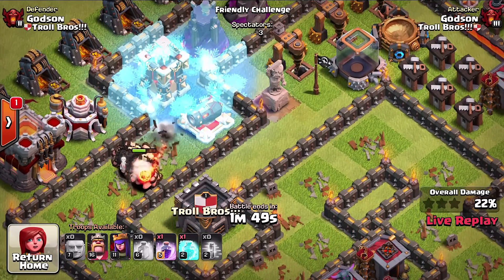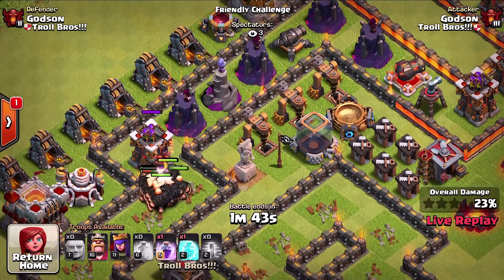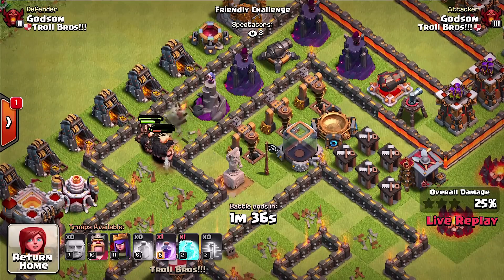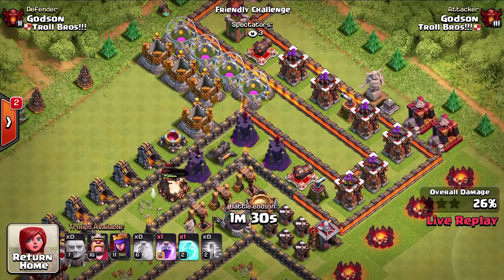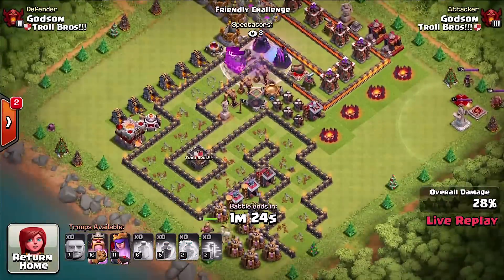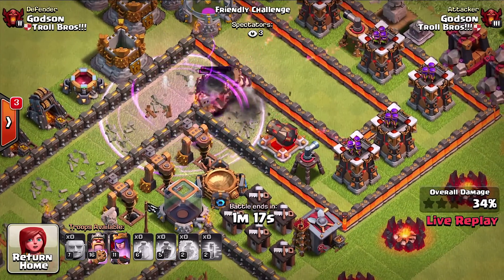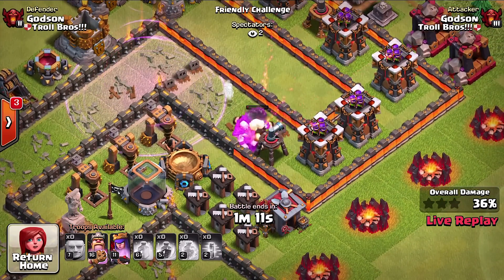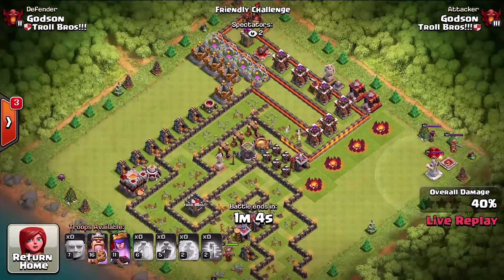These guys are getting mowed down now, those cannons are hurting - they got fireballs. He froze - you know what, that was a good spot. He only has one rage and a freeze spell left over - can he do it? This is actually the hard part because these wizards are doing splash damage like the cannons, so all of the giants are taking damage and he's got four left. I need to upgrade that wizard tower - haven't maxed out yet. I've still got walls to upgrade, a cannon, an archer tower, and a wizard tower - all the new stuff from the previous update, didn't upgrade it yet. Those arch towers are not having it. That must be the last giant right there.